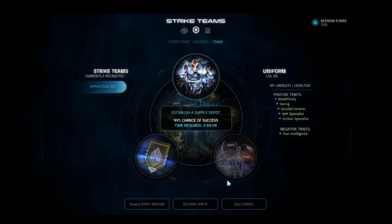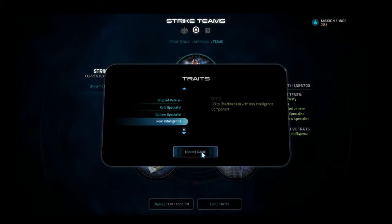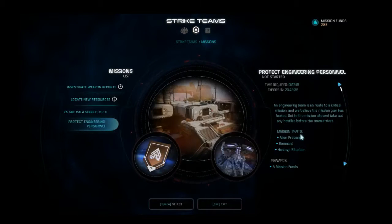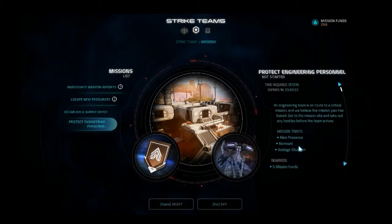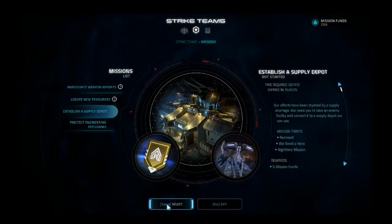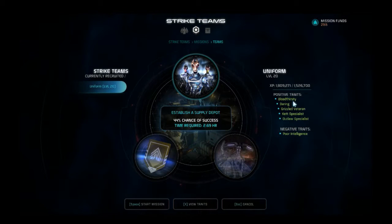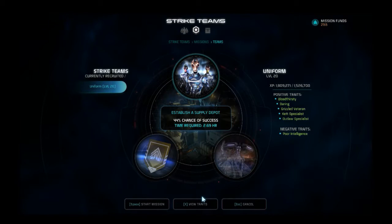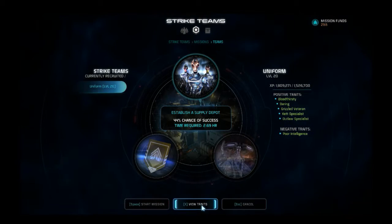Now your traits are right here and traits affect the conditions of the mission. If you check on the missions you can see the mission traits: alien present, remnant, and hostage situation. If we select one, we can see that some of these traits match the traits on the mission and those will give you boosts in doing the missions.